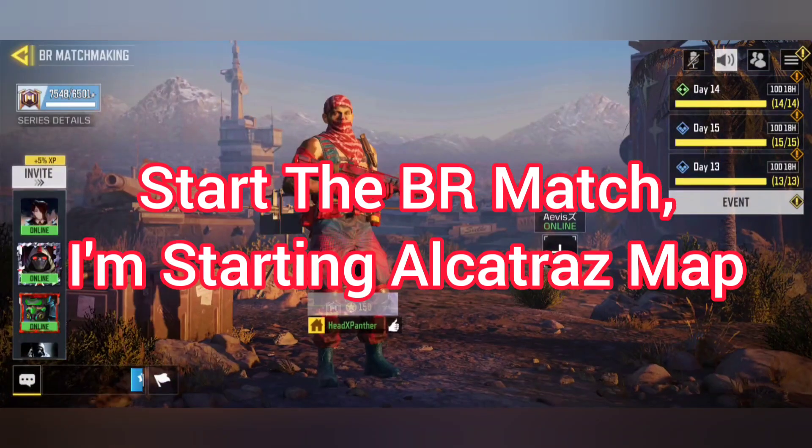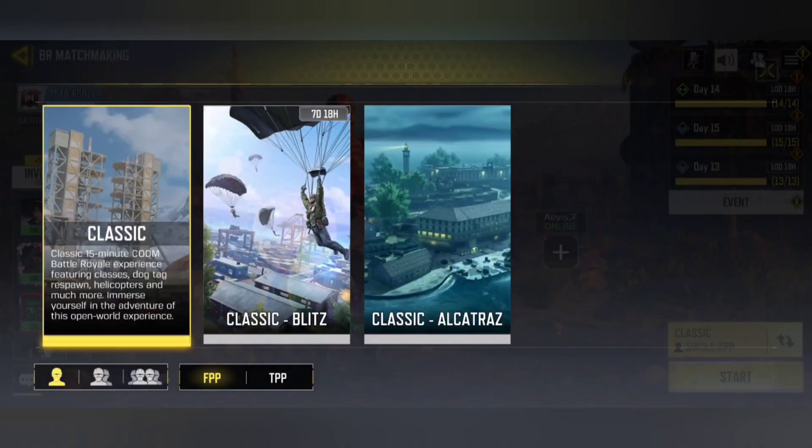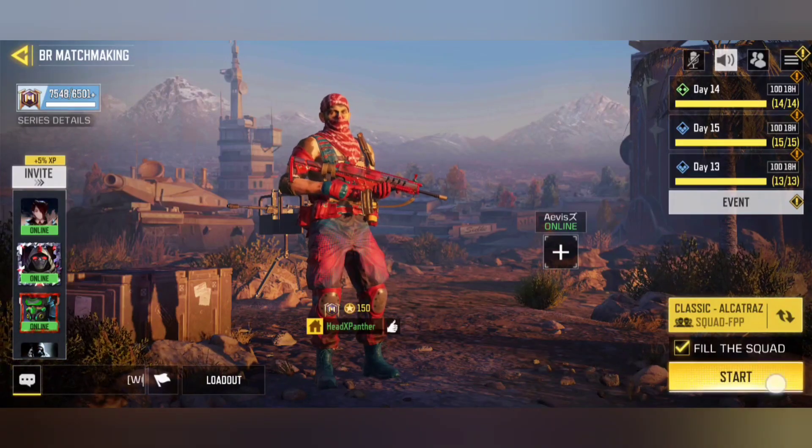Start the BR match. I am starting the Alcatraz map. You can start a normal classic map also, but I guess it will be easy on Alcatraz FPP. I am starting FPP match.